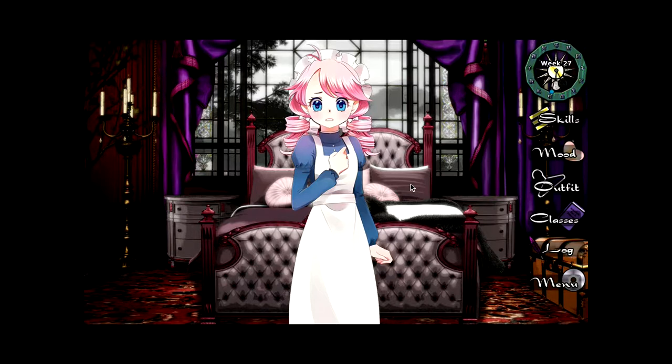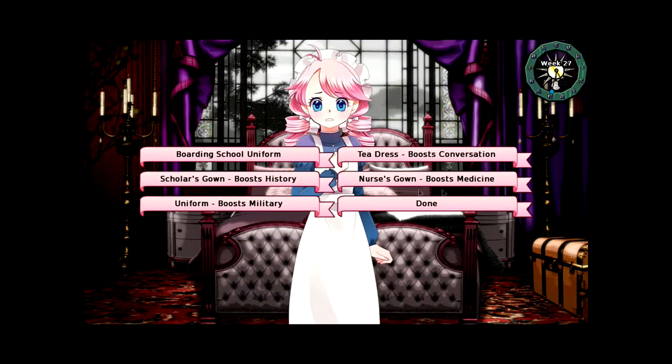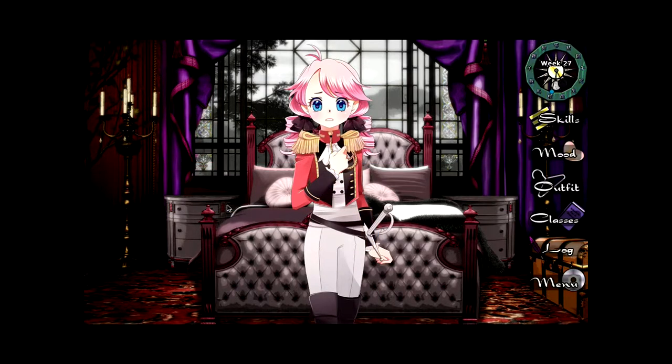Let's take a look at what skill bonuses we can get today. Military is minus point two — well, that's a lot, I guess. Intrigue as well. We've got most of the stuff on this side, except for Faith. So I think maybe we should work on that — we have a bonus on that. Let's go ahead and do some divination. And this outfit... I kind of like this one, those little black things around here. I like all of them really, but I think I'll stick with this one for the time being.